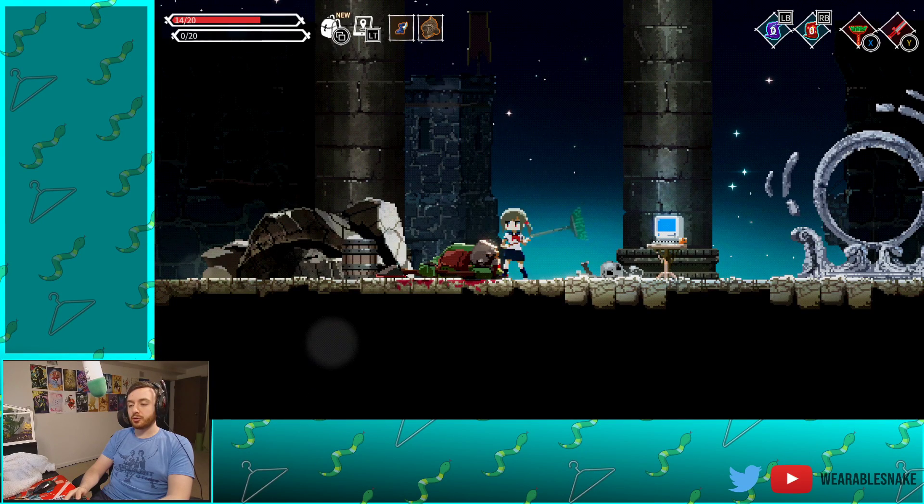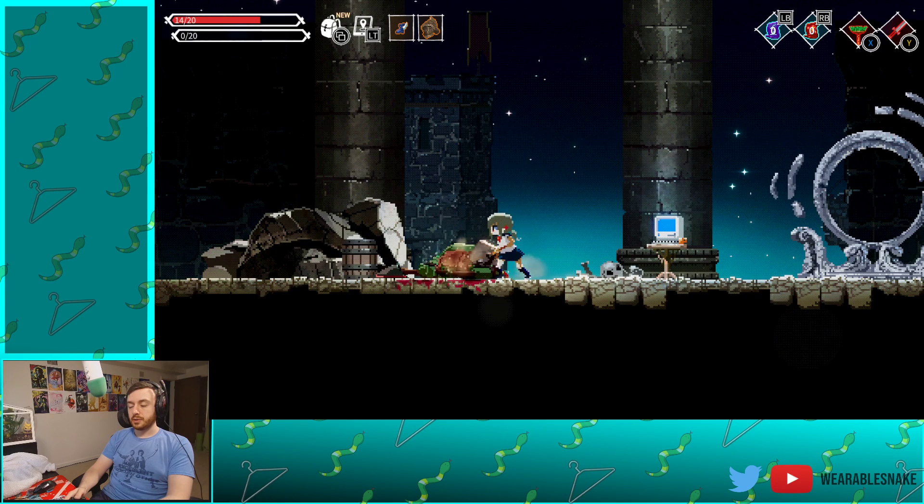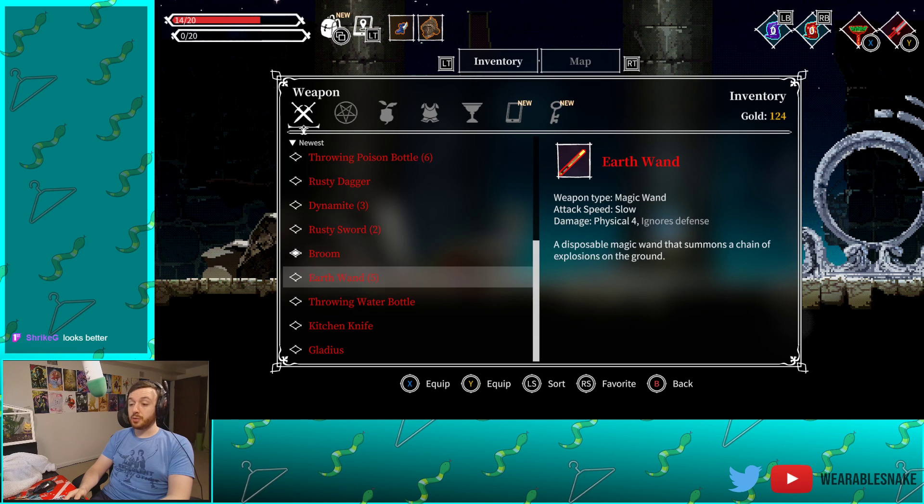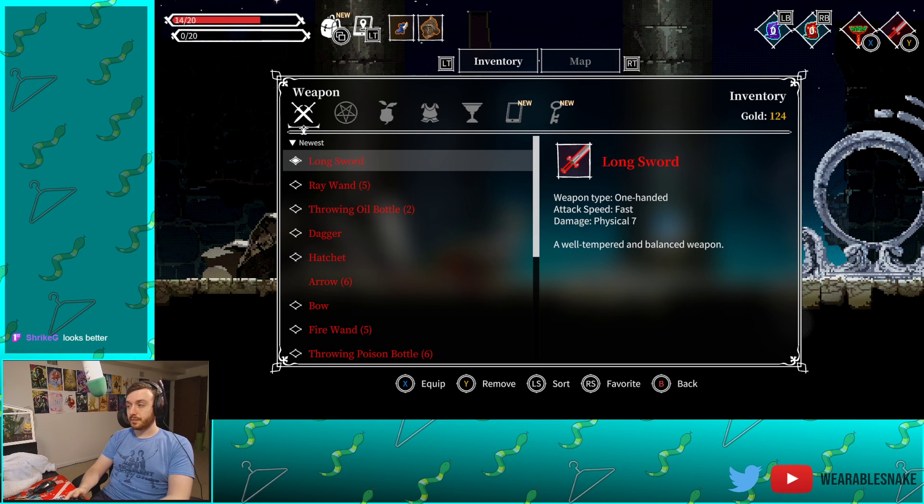I think the longsword's better. It doesn't hit the ground, so it doesn't have the same arc, but pretty close. And it does two more damage, so we're going to stick with that.